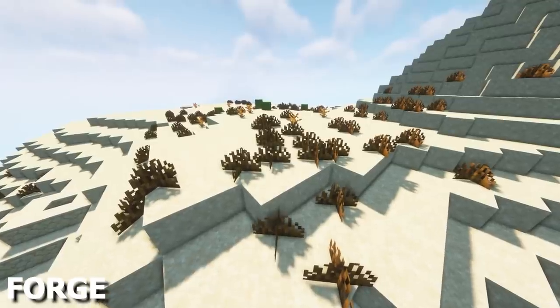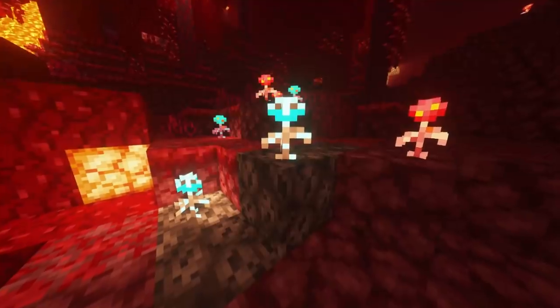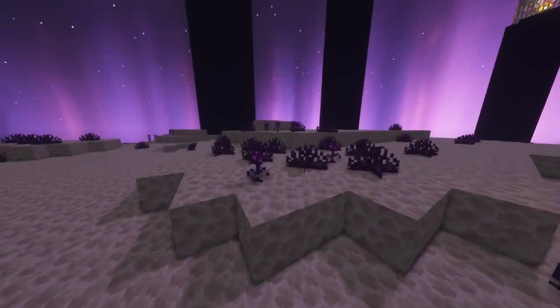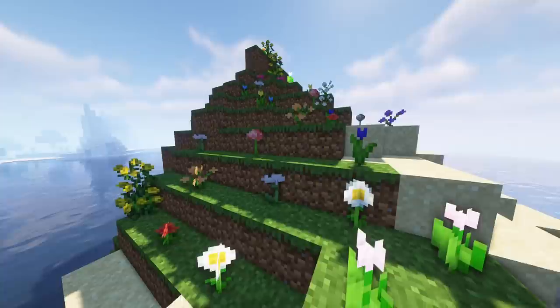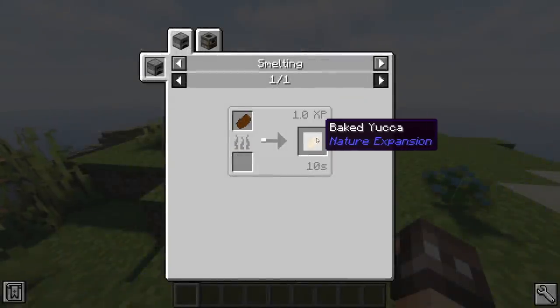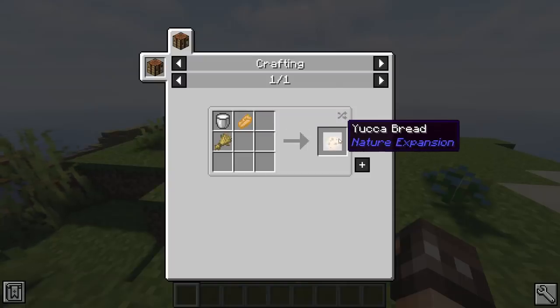Nature Expansion adds over 20 new flowers, which can be found in all dimensions. In the Nether, you'll find Crimson, Warped and Soul Roses, whereas in the End, there's Chorus Grass and Chorus Flowers. In the Overworld, you'll find new colorful orchids, tulips and dandelions. In the Dark Forest, you might come across a new food, which is the Yucca, which can be baked and turned into a new bread.